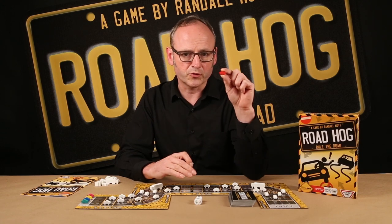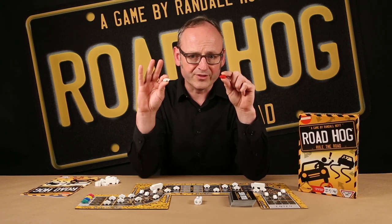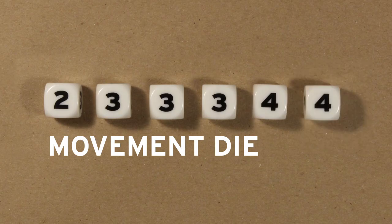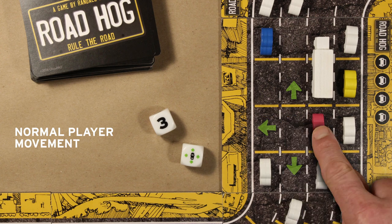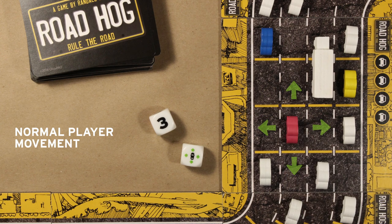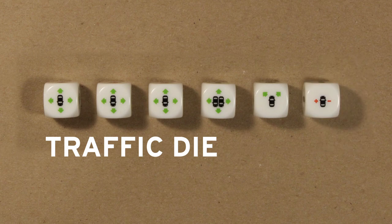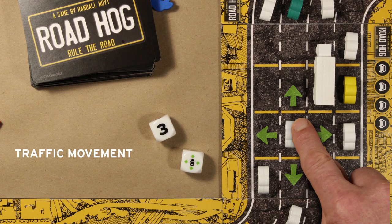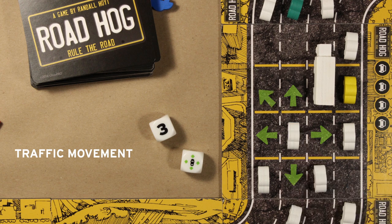During your turn you can move both your car and the white cars and trucks. Let's roll the dice. The movement die indicates the initial number of spaces you can move. Normal movement is left, right, forward, and back, but not diagonally. Use the traffic die to move the white cars and trucks. Traffic can move left, right, forward, and back, and sometimes diagonally.